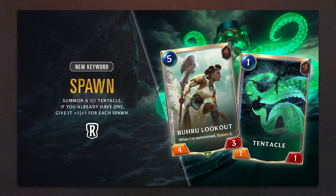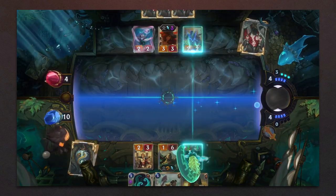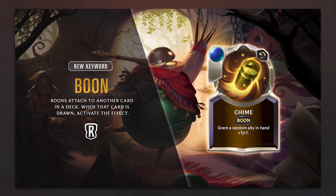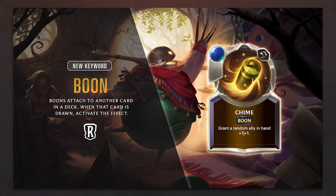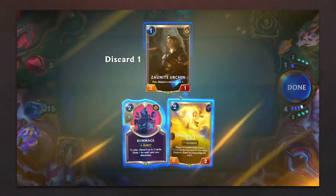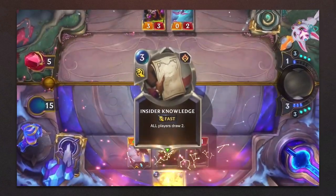Our second keyword is Spawn, which summons and grows Tentacles. And our final keyword is Boon. Boons are like traps in your deck that activate effects when drawn. The first boon introduced to the game is Chimes, granting cards in hand +1/+1 for each activated chime.